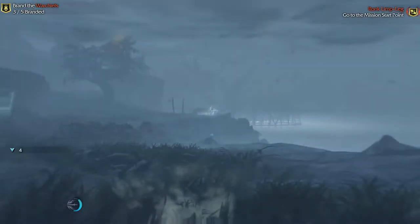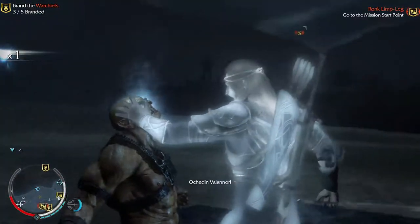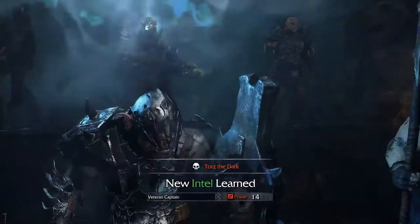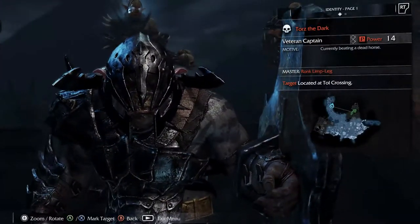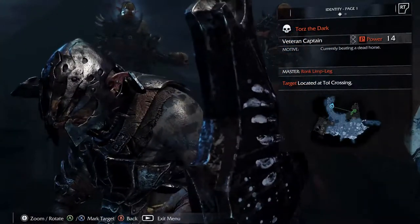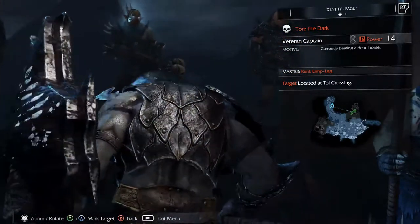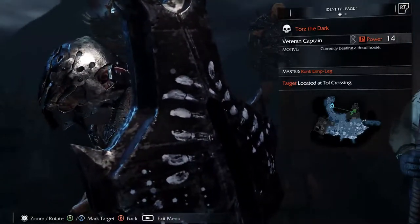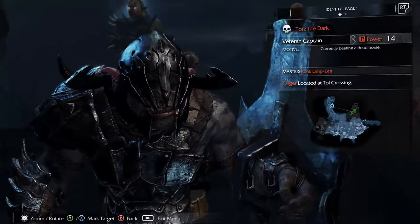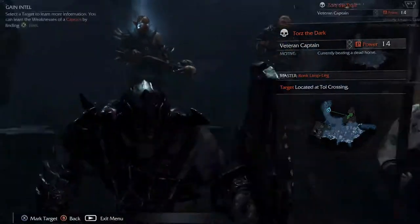As you heard in the last episode, we're going to gain some intel on some of these other captains that are bodyguards. We'll start with this guy on the left. This guy's looking sweet! The war paint is white and black - looking awesome. I kind of like this guy possibly as a nemesis. He's pretty sweet looking.